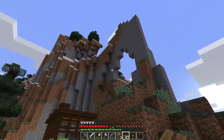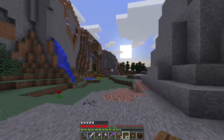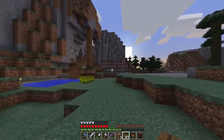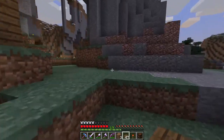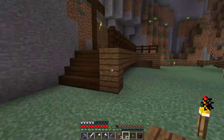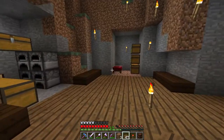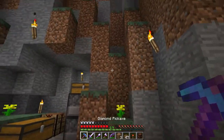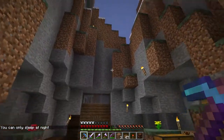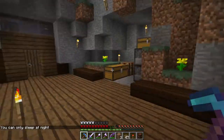I feel like going to check out some villagers. I want to find a librarian and see if I can get some name tags. We might have to do quite a bit of trading because I think that's a higher unlock for villagers. Mainly because I want to name our horse and cow in our stables — our cow horse. So let's see if we can get that done today.